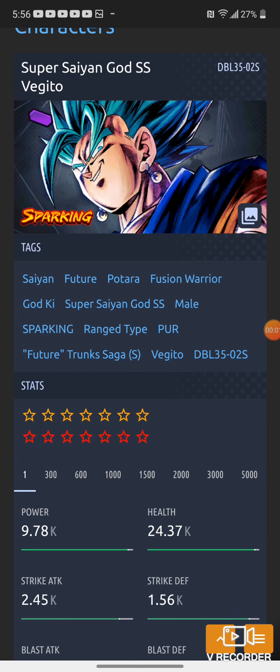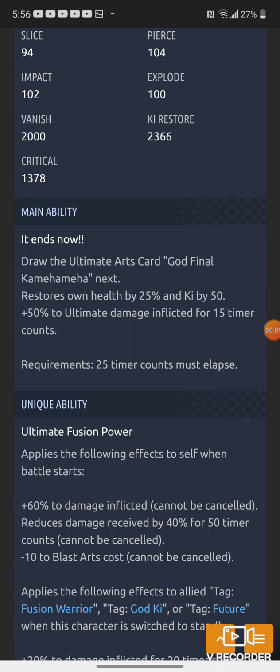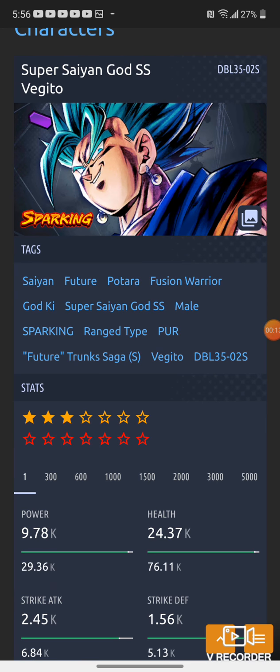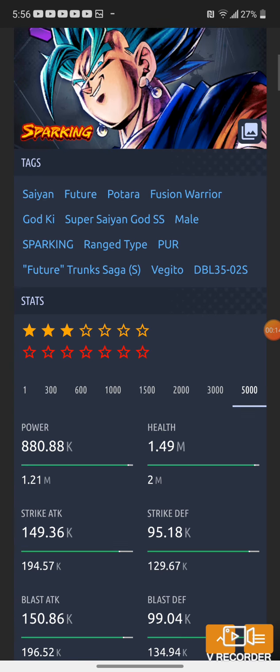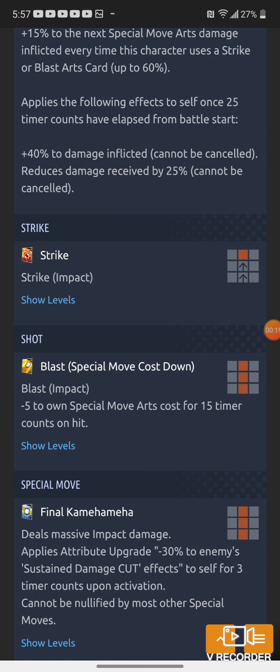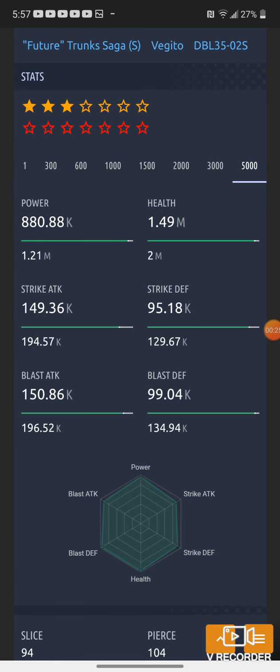Today we're gonna talk about Vegeto Blue — Super Saiyan Blue Vegeto — because in my opinion he is so good. I have him at three stars, level 5000. He is so good on the Fusion tag. At two stars he buffs Fusion, and I got him up to three stars where he can also buff God Ki, but the ability bonus on my God Ki team decreases when I put him on that team.